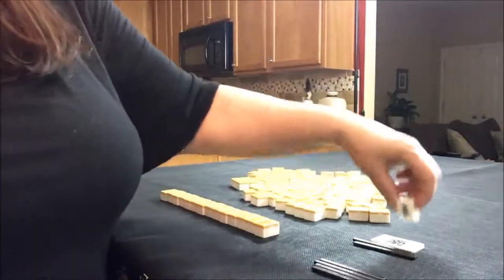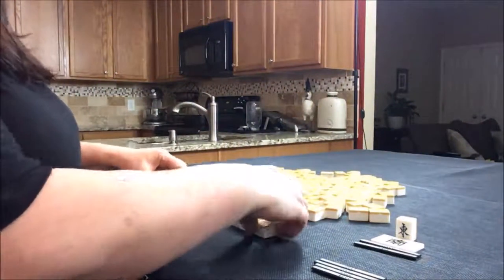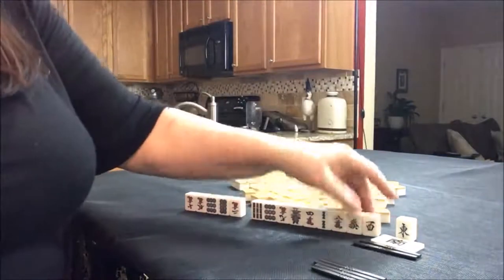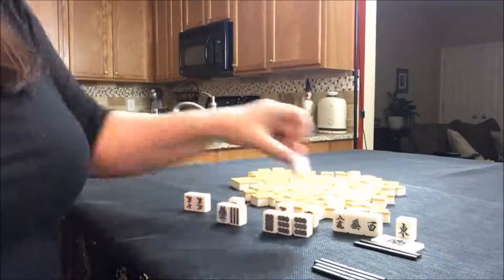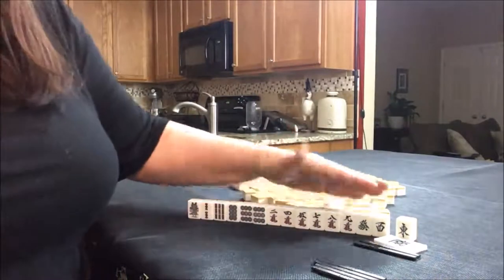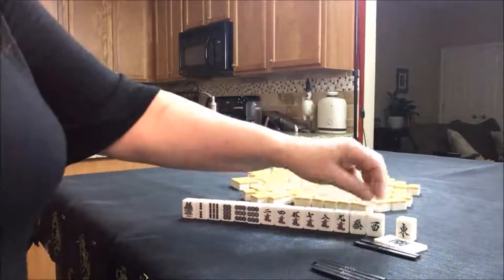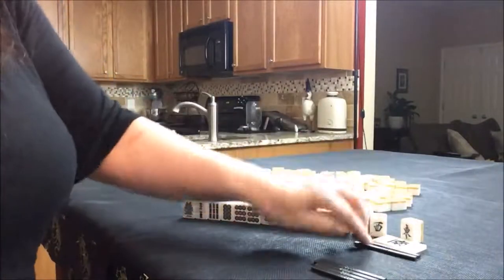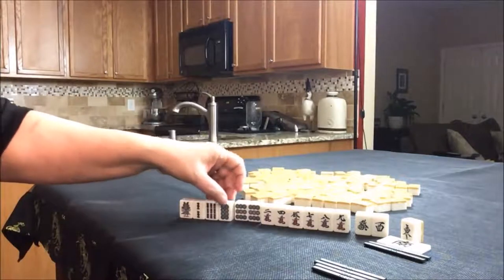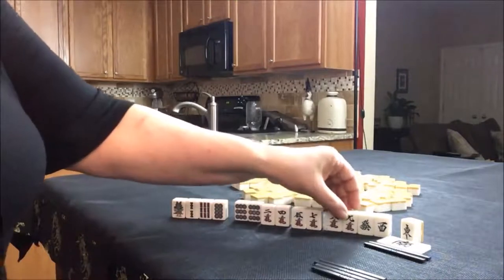East. South is Dora and we're on South round. No south. West. Green. West. For this one I think I would try for Pinfu, which is all Chis — all three in a sequence. I think I would go ahead and discard these honors first because look at all these numbered tiles — we have a pair, these are all isolated, but we have Chi potential here, here, and here.